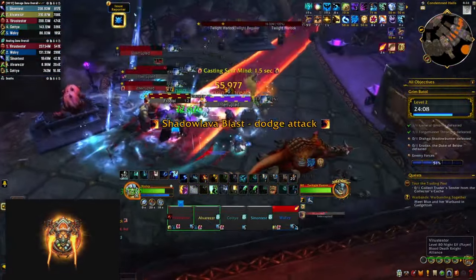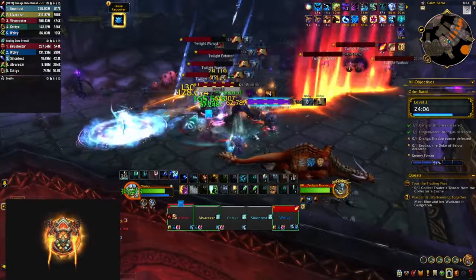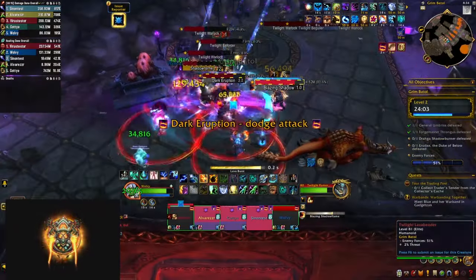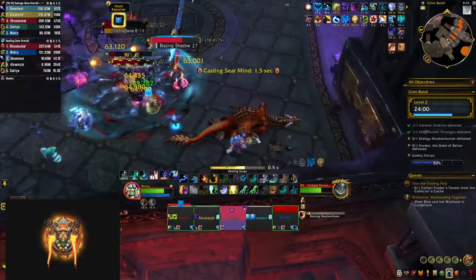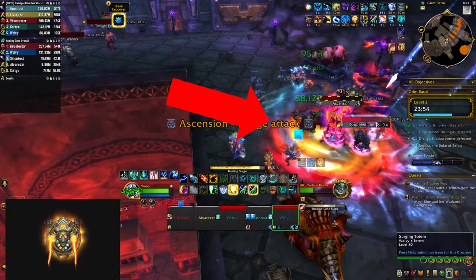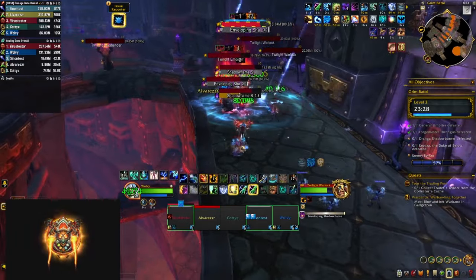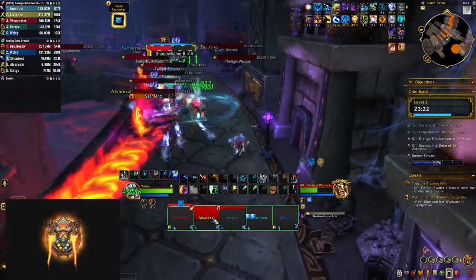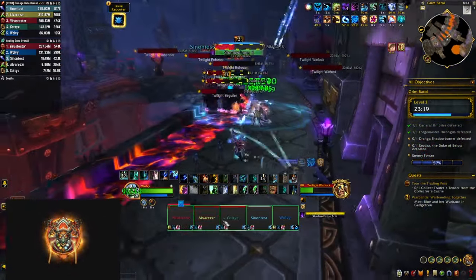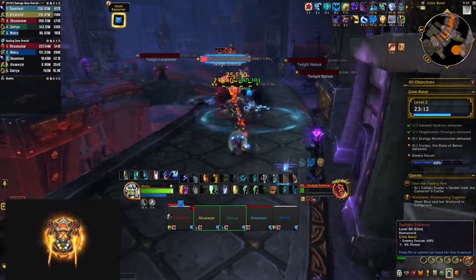The next area introduces lava benders which have a huge frontal that stuns apart from doing damage. They're also going to cast Dark Eruption which does AoE damage and puts fiery circles around some players which explode for additional damage, so you need to spread out. They're also going to channel Ascension — pulsing AoE damage to everybody in your party and doing even more in a small area around them. This area also features twilight warlocks that cast Enveloping Shadow — a curse that does ticking damage and also puts a healing absorb shield on the target, so if you can't dispel it you have to heal through it. In order to get to the next boss you have to kill several packs which feature a mix of many of the mobs already seen in the dungeon.